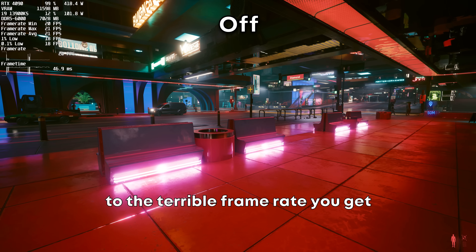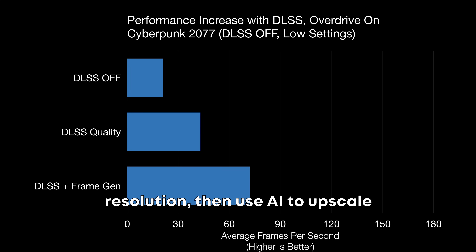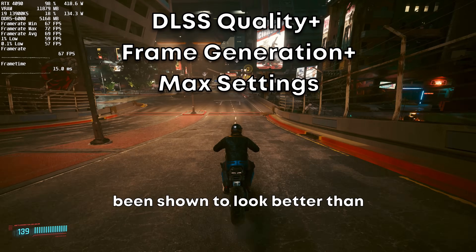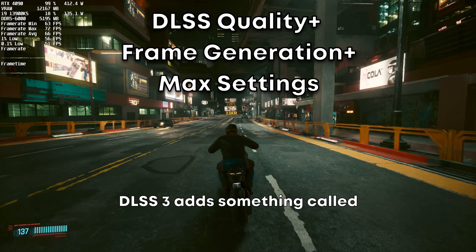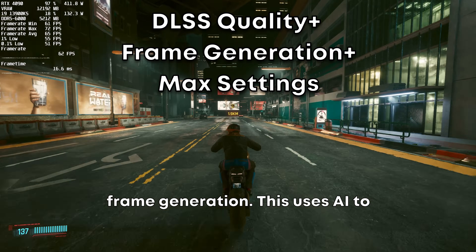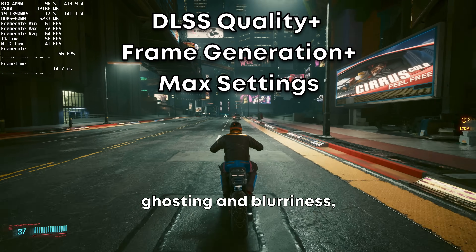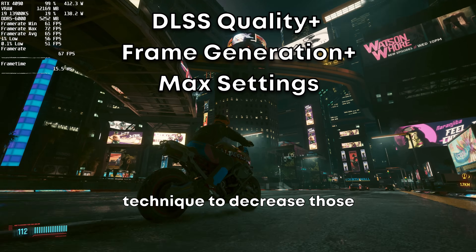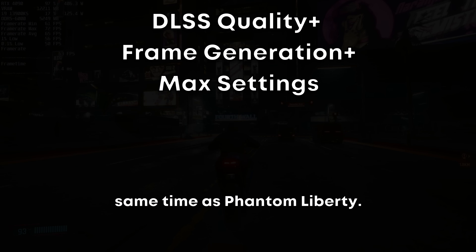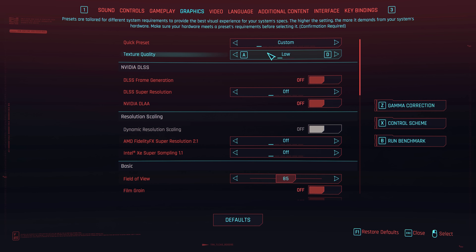DLSS is NVIDIA's solution to the terrible frame rate you get in overdrive mode. DLSS 2 will render the game at a lower resolution, then use AI to upscale the frames to appear at native resolution — DLSS quality mode has been shown to look better than having DLSS off in some games. DLSS 3 adds frame generation, which uses AI to generate a new frame between frames to increase your frame rate even further. There are some anomalies like ghosting and blurriness, but NVIDIA has announced DLSS 3.5 which should decrease those issues — releasing at the same time as Phantom Liberty. I'm using the lowest possible settings as a control, making sure to turn every setting on one by one so that no one setting is affected by another.